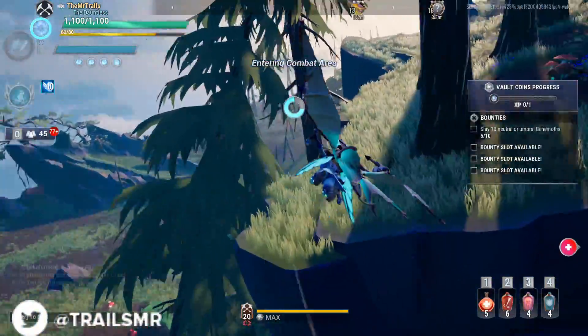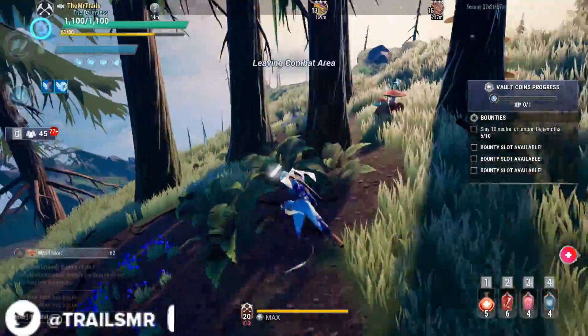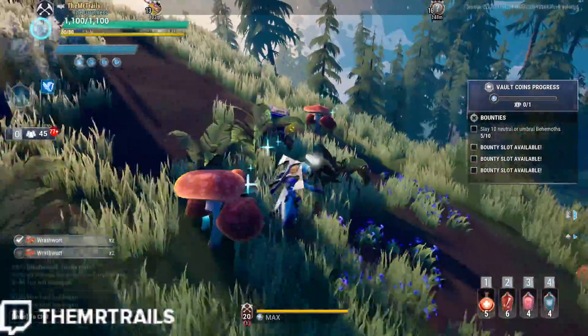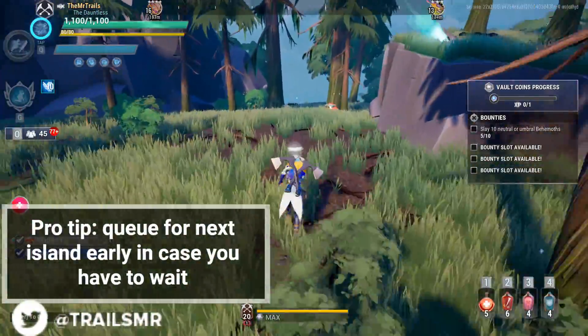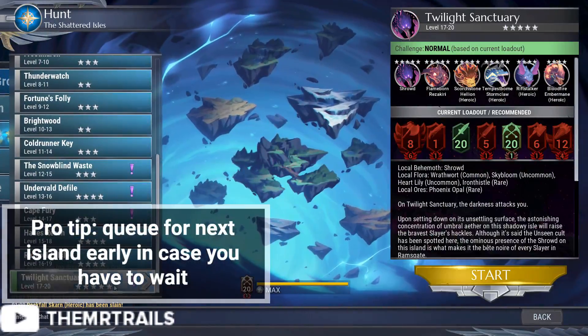You could do this same thing with other resources as well if you were particularly low on one resource. For Dashleaf, you can bounce between Cape Fury and Brightwood. For Skybloom, it would be Razorcliff Isle and the Snowblind Waste. And for Phoenix Opal, it would be Restless Sands and Frostmarch — though you'd experience less efficiency there due to having to hold Interact to pick it up.